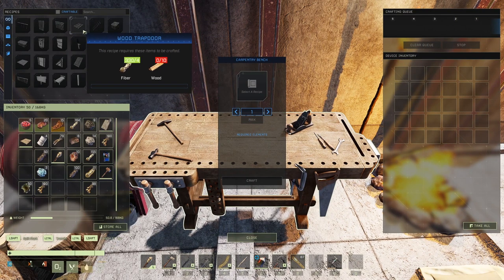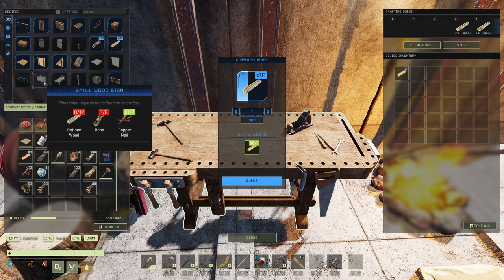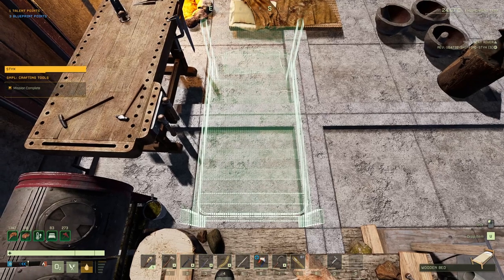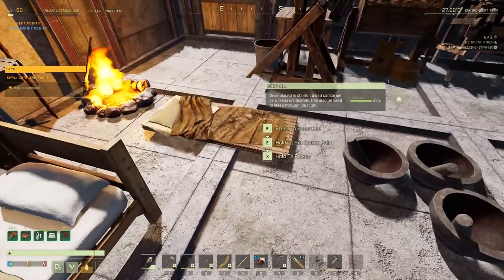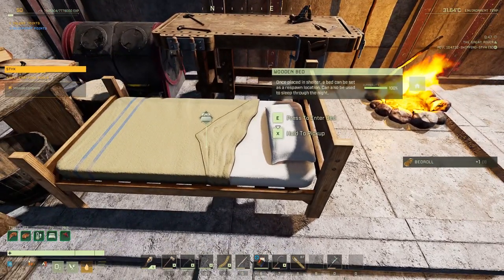I need some refined wood here, so I set up a carpentry bench. I need refined wood for the bed, and the bed is better than the sleeping bag because the well-rested buff lasts a lot longer — I think 900 seconds versus 600. So it's worthwhile making the bed. It's a little bit bulkier but worthwhile. Looks comfortable — makes me want to jump on it.